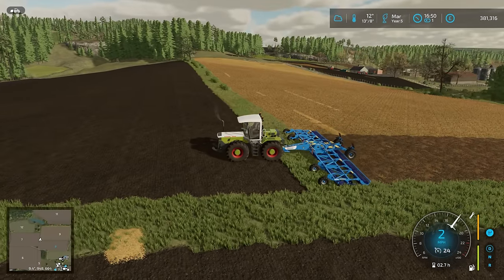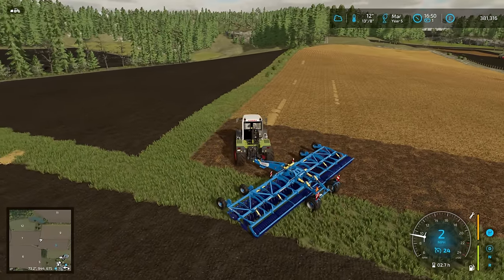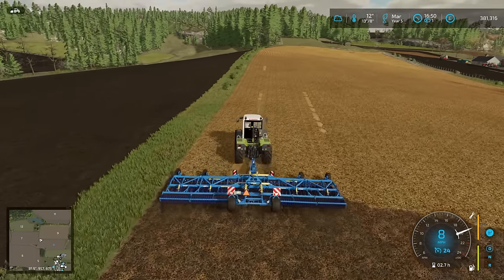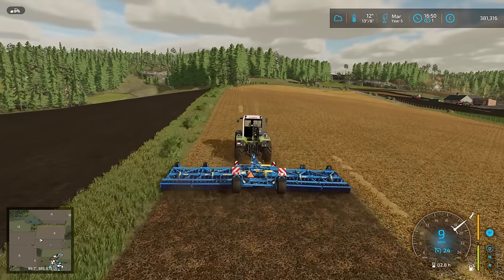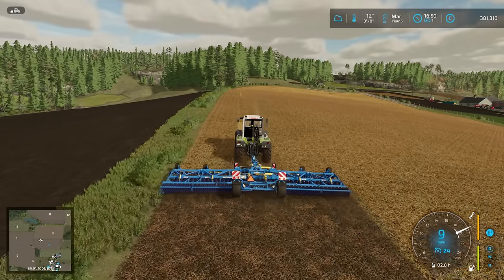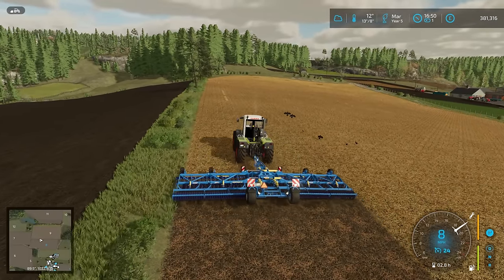I'd like to do this myself instead of using a worker, because we're going to be using a worker for the billet planting since that really will be slow. Even the biggest billet planter is pretty small in terms of working width. The physical size of the machine is large — you wouldn't stand next to it and say it's tiny. Eight miles per hour seems to be our limit when pulling uphill.